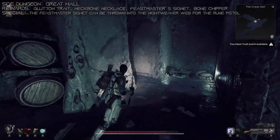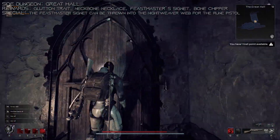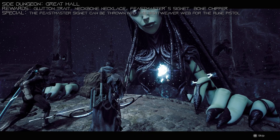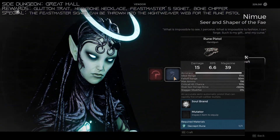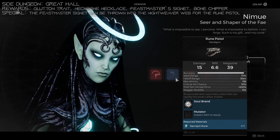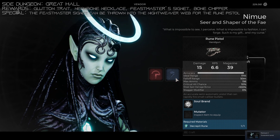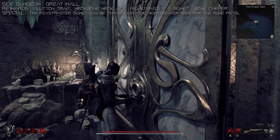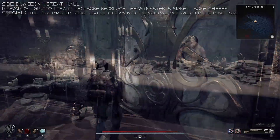You can then open up the shortcut and head back to the beginning of the zone. Now before you put the Medallion in the door and open up the Great Grand Dining Room, you do have a choice. If you have Nightweaver as your world boss, you can instead throw the Medallion into the Nightweaver's nest to get the material needed for the Rune Pistol. After you get the material, you can go to Nimue who's going to craft it. Or you can just use it and get to the Dining Room.